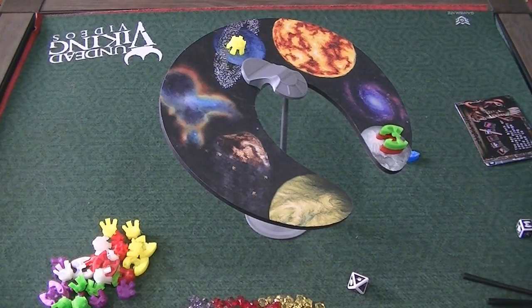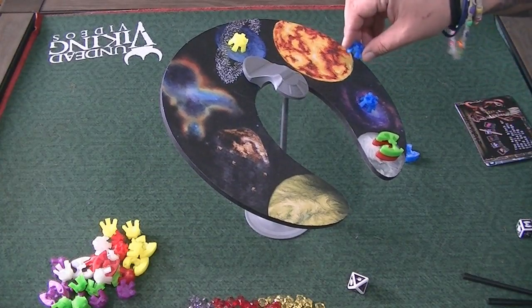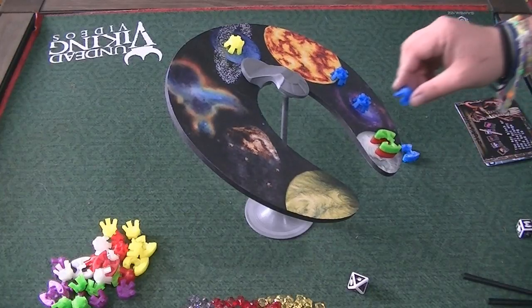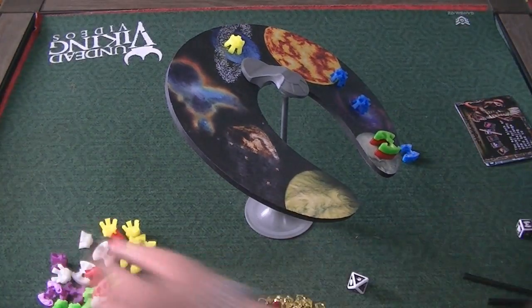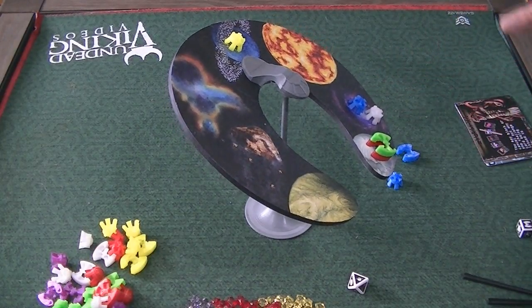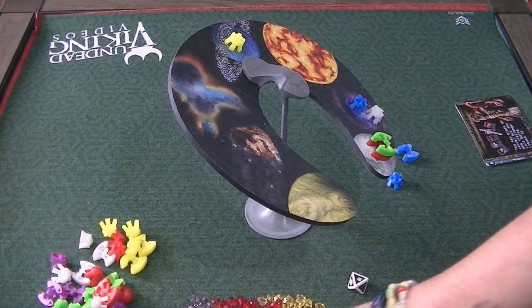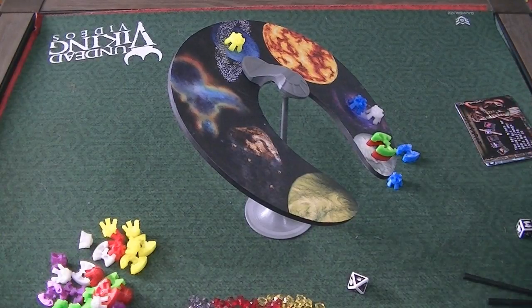I want to show you how negative points happen. If only one to three pieces fall off, the game continues. It's only when four or more pieces fall off that you stop and total up scores. The person who causes pieces to drop gets negative points for each piece that drops, and you take the red crystals to show that, or you can take away points you already have.